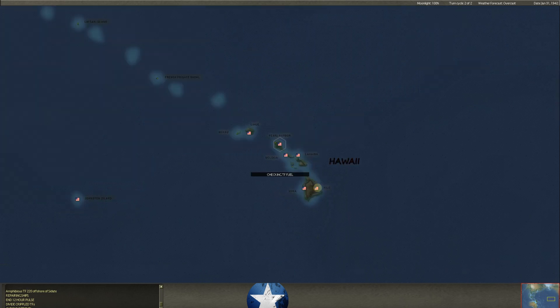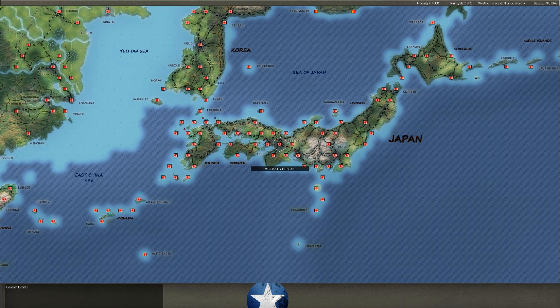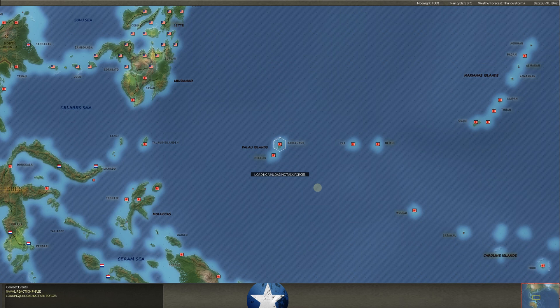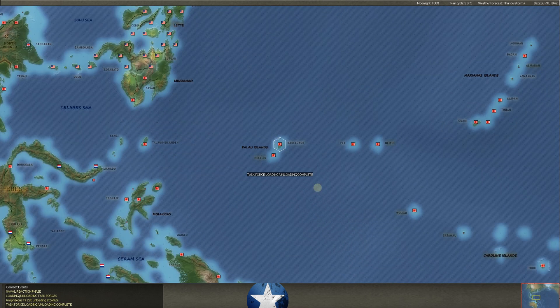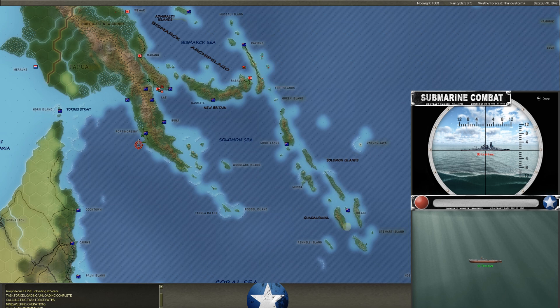And that's the end of the night pulse — working on your night moves. Now we're heading to the day of January 31st. Four ships around Rabaul. He's going to unload troops at Sedate and take that in short order. Then — here we go again — the Thresher hits a battleship, a different battleship, and it didn't explode. We've hit two battleships this turn with no explosions.